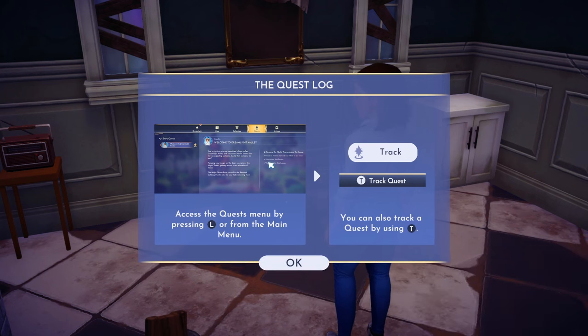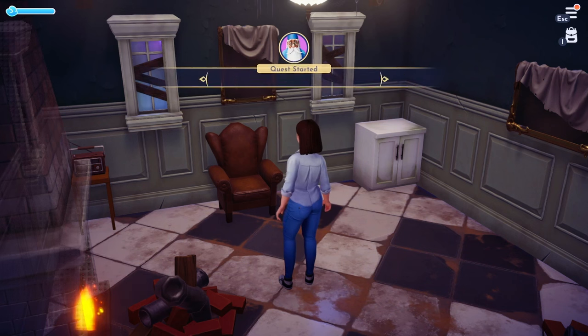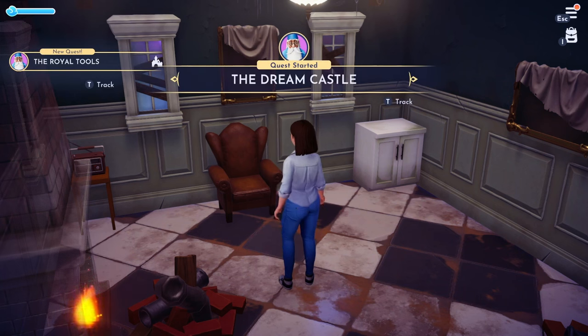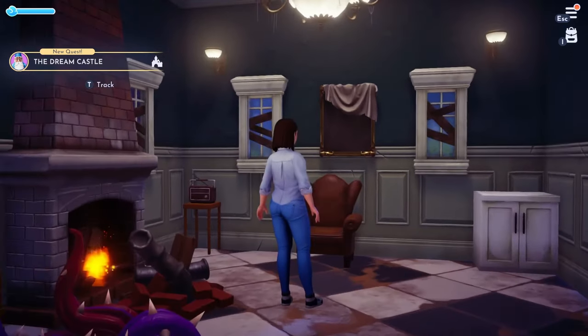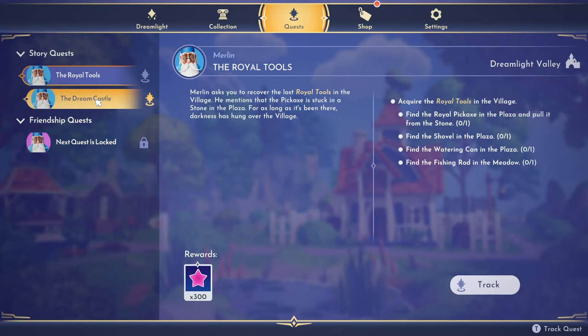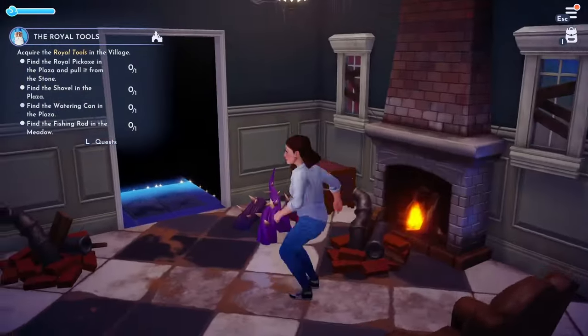Quest log unlocked — we can access it with L or from the main menu and track quests with T. Oh my god, look at how tiny our energy bar is — that is insane! Let's track the royal tools quest and go from there. Limited pocket storage too — I forgot about that! We've got a chair, and there's storage with items already in it.